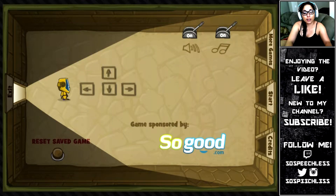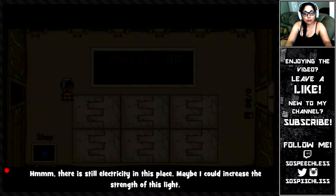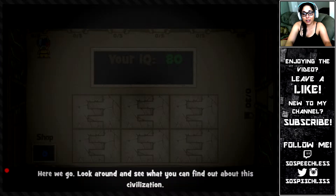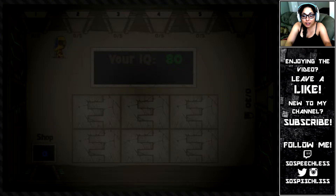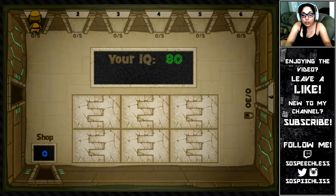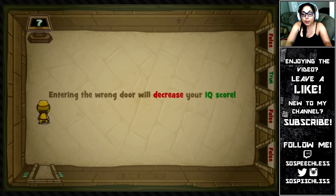Let's go ahead and get in here. There is still electricity in this place. Maybe I could increase the strength of this light. Because I cannot see anything. Is the lights going to get brighter? Because I can't see anything. Door 1. Every mistake will decrease your IQ. Dummy filter. Entering the wrong door, which will decrease your IQ.